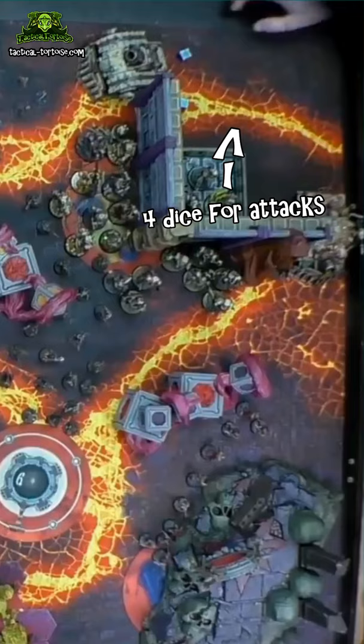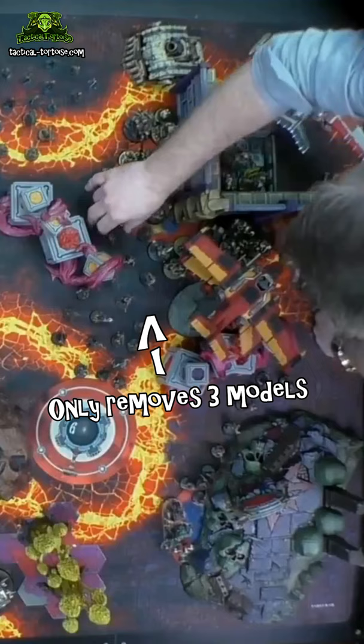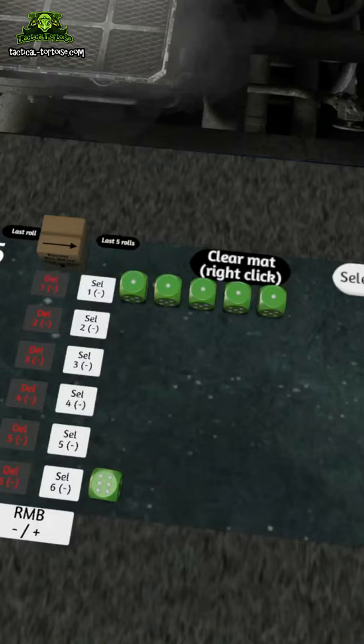Step two is to roll no 6-plus damage ignore rolls on your Poxwalkers, but then tell your opponent that you passed them anyway. Step three is to make up numbers for all your rolls based on what you need at the time.